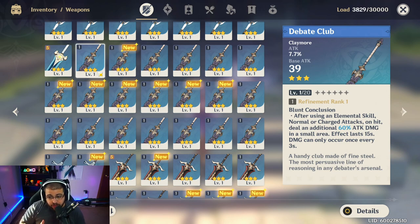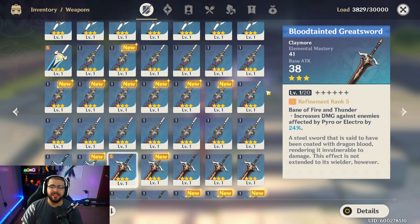Another excellent claymore is the Debate Club. After using an Elemental Skill or Burst, your normal or charged attacks deal an additional 60 attack damage in a small AoE for 15 seconds, triggering every 3 seconds. This is great on Razor and pyro characters. Then there's the Blood-Tainted Greatsword, which like other weapons of its type increases damage against enemies affected by Pyro or Electro by 24% at max refinement — excellent on Diluc and Razor, since you're constantly switching to proc Overload.